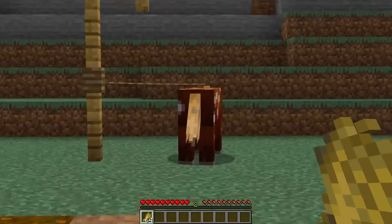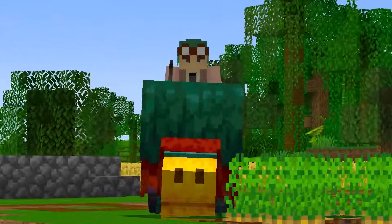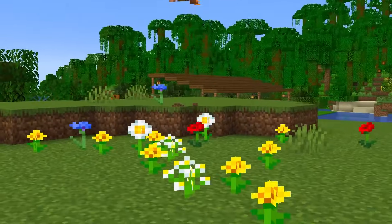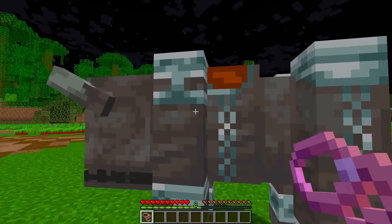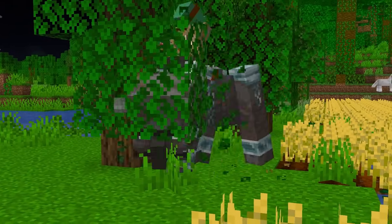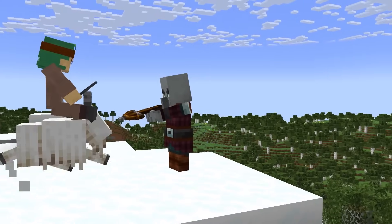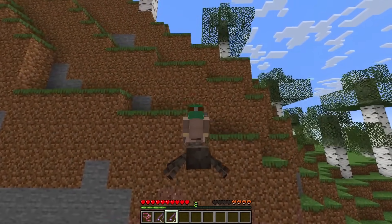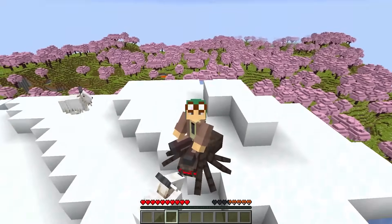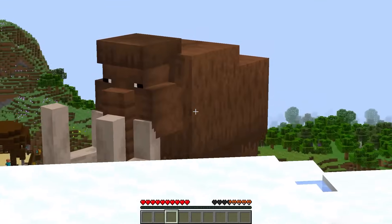Finally, instead of just horses and pigs, many more mobs would be rideable! After crafting a wrangler rod, you'd be able to experiment with each to test their special abilities — like goats being able to ram through mobs when you blow a horn, or spiders being able to help you climb up any wall. But I gotta know — what about that wooly mammoth?